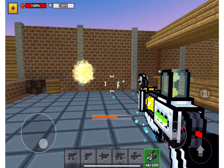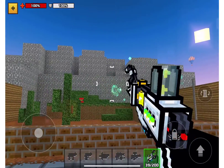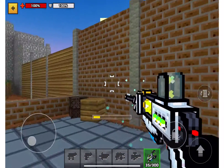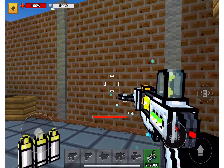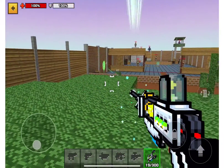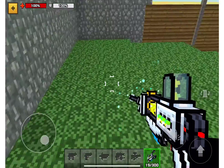Now it's white, so that means I have to charge it again and fire. Let's go far away so I can see the distance. Okay, let's try it again - boom! And as you can see I'm now at where the zombies are.